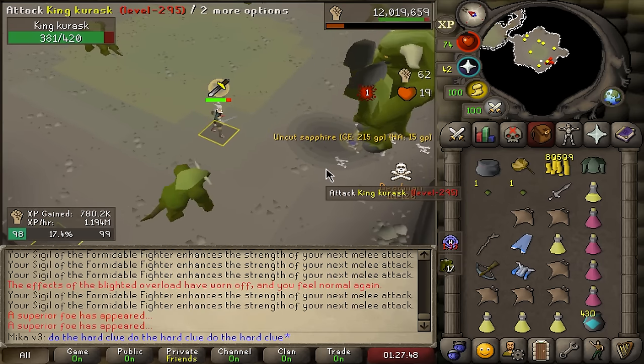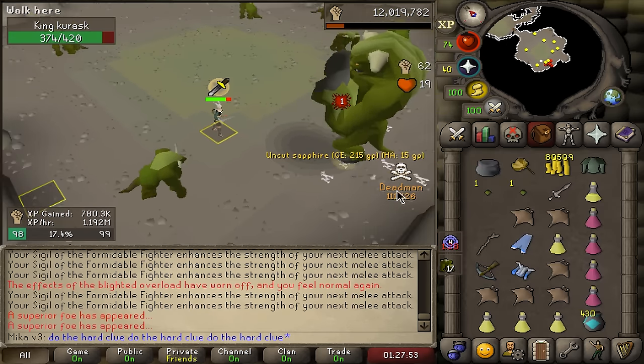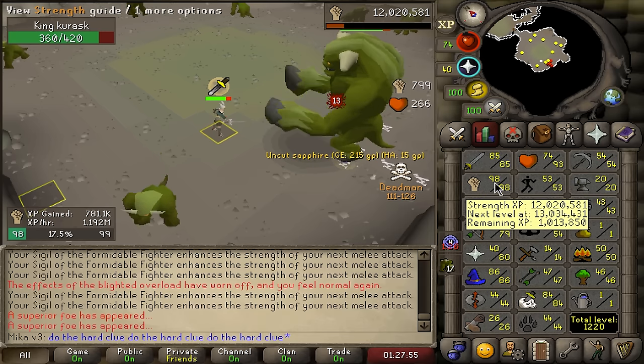Big level 98 Strength! Just one more level to go and we're getting so close to 85 Slayer. The whips are going for 2.5 mil each at the moment, so it's probably something I want to start farming as fast as possible. Another sword. Superior kurask — we only have 17 left to go and we're very close to 85 Slayer.